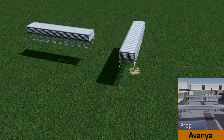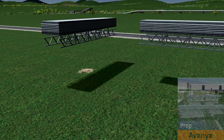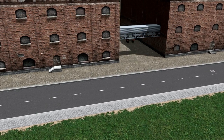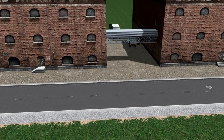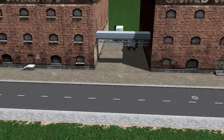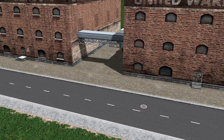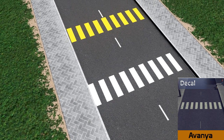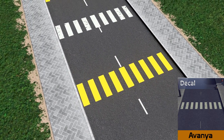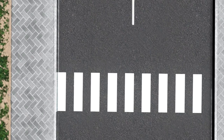Now I promised you the return of a great creator, and it is the return of Ivanya — the warehouse queen has returned with these beautiful conveyor belts, used to carry items from building to building. And it wasn't just the one asset we were blessed with from Ivanya this week; she also created these crossing deck decals, both worn and solid lines — certainly something that's been missing on the workshop.